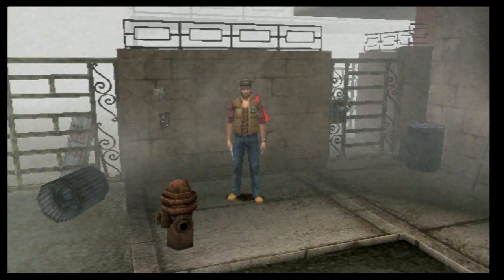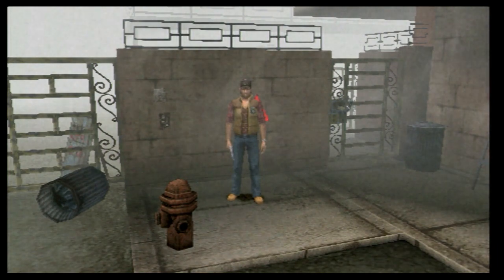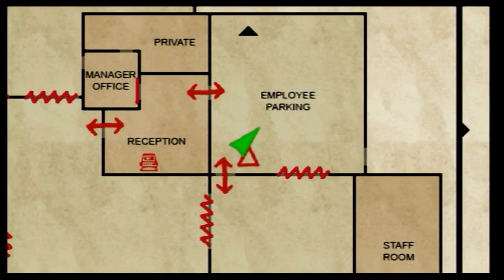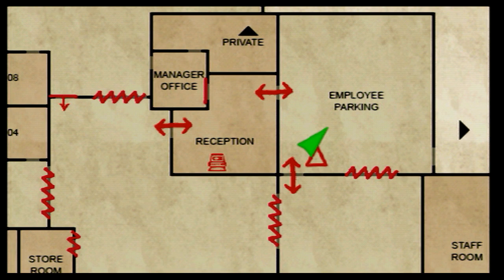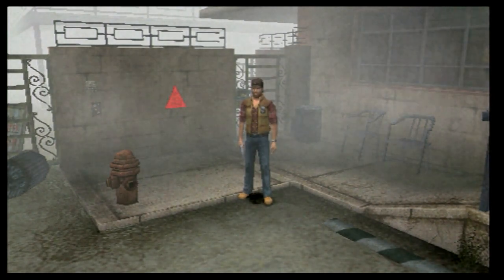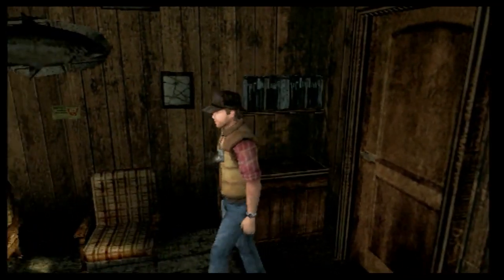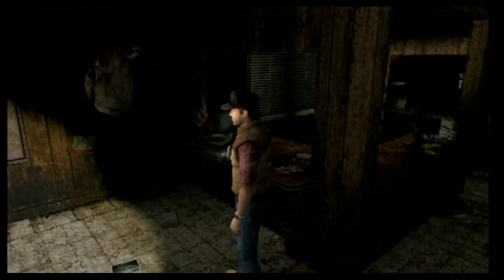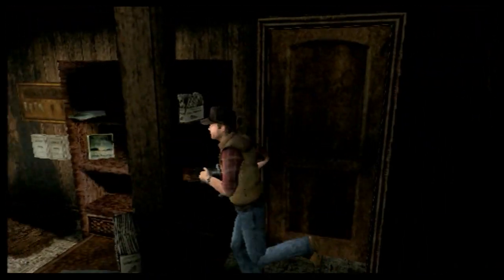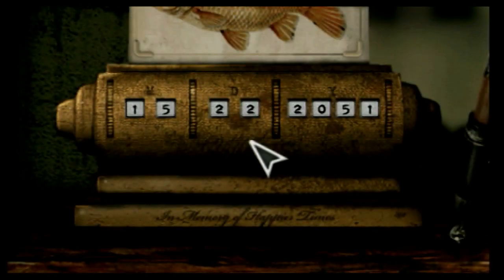Muy buenas a todos, amigos, ¿cómo estáis? Bienvenidos al canal, soy Oscar Oliva. Bienvenidos a un nuevo video gameplay de Silent Hill Origins. Ya sabéis que lo estamos jugando en nuestra sección de terror. Estamos aquí en el motel Ravierside, muy cerca de la recepción. Vamos a dirigirnos a la oficina del manager. Aquí hay un calendario rotativo; le echamos un vistazo y nos indican tres fechas.